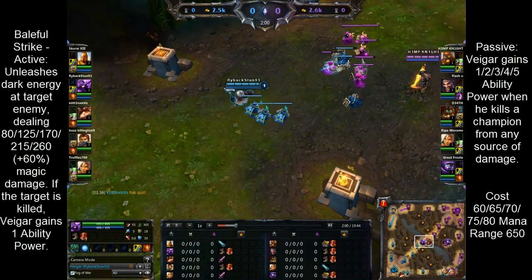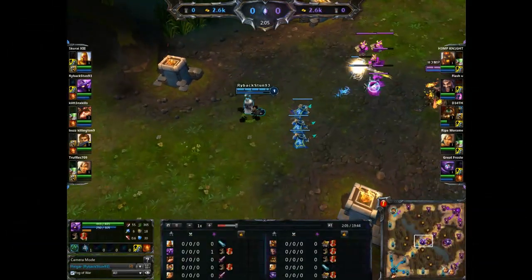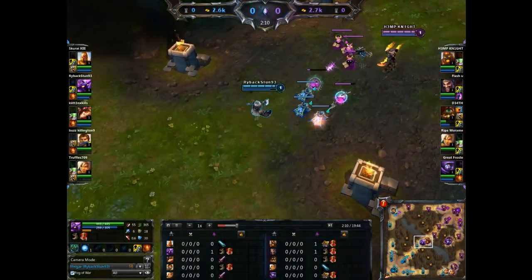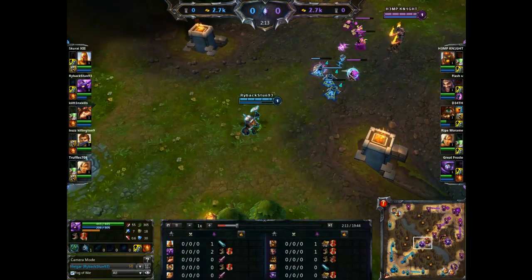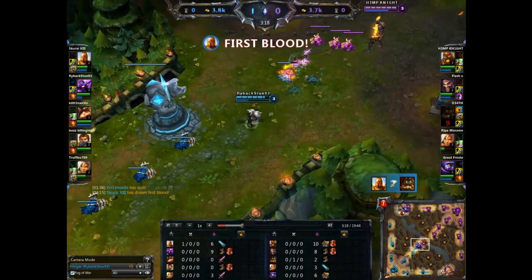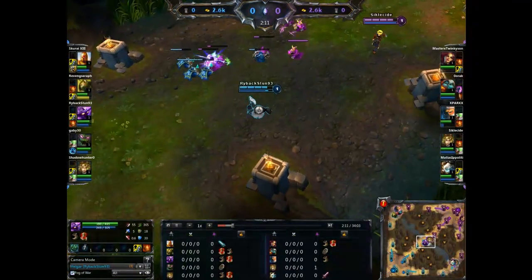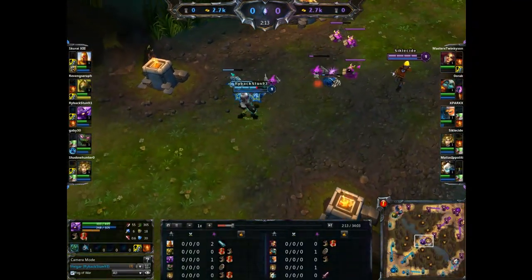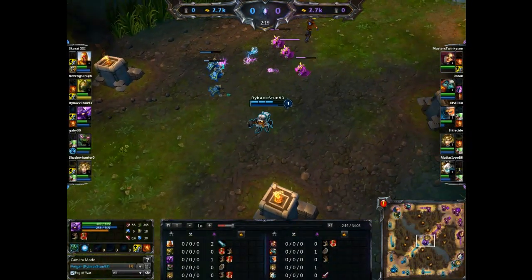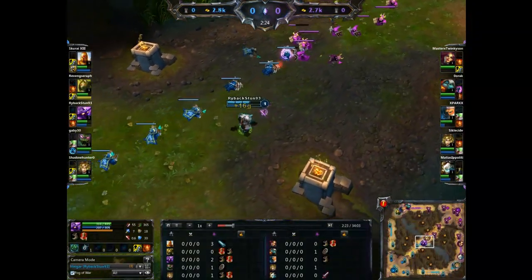We begin the Abilities section with the Q, Baleful Strike. It's essentially a direct damage attack, very similar to your basic attack, but if you kill any type of unit — champion, monster, minion, whatever — you gain Ability Power if you score the killing shot. The added bonus is that if you manage to kill an opposing champion through any source of damage, you gain Ability Power equal to the level of the ability. This is one of the reasons why you want to max it as quickly as possible: to increase damage, decrease cooldown, and increase the Ability Power you get from killing champions.